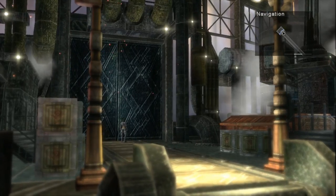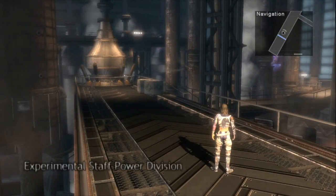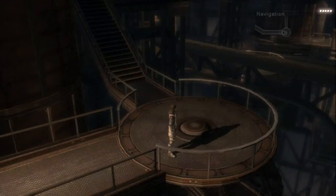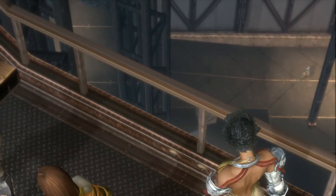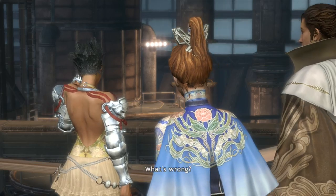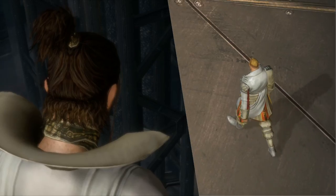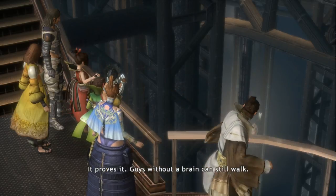We're going to go ahead and head inside, and this is the power division of the Staff. And look who it is — it's Kakara, the traitor who stole our memories and imprisoned us all. What's he doing here, has he got a twin or something? Guys without a brain can still walk.